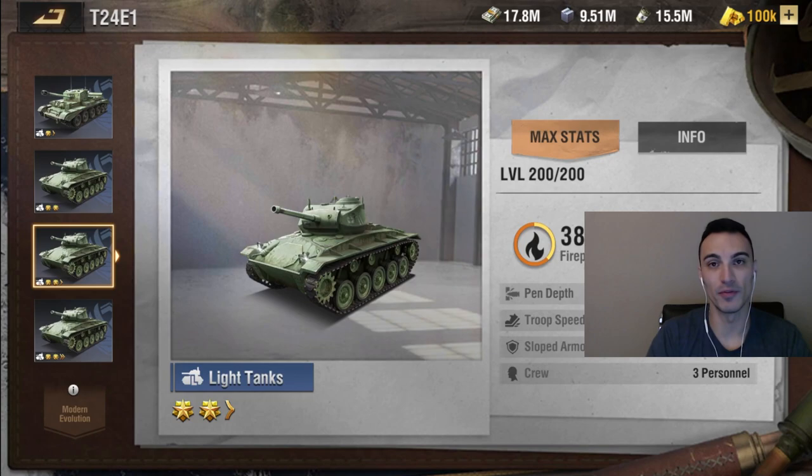Let's talk about the pros of light tanks and how you can best utilize them. They are really fast, mobile units — you can get in and out of spaces pretty quickly. Unless you happen to get surrounded and run yourself into a bad situation, you're almost always going to be able to get out of a sticky situation with a light tank.